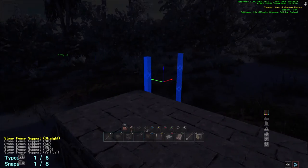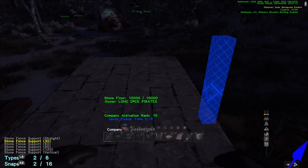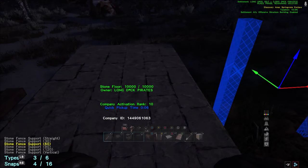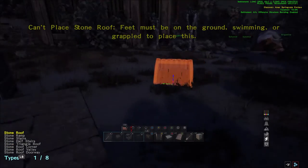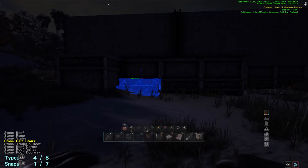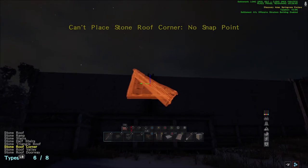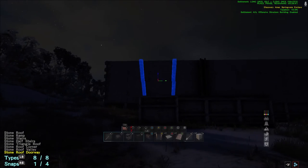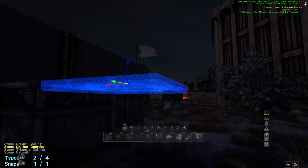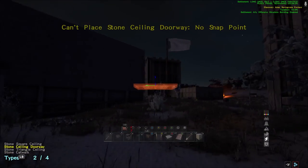We're going to go over the doorway and fence support. Same concepts apply — it gives you different snap points, different ways to place them, how big you want them vertically, and which way they're going to face. Then you've got your roof, which you can also make into a ramp or staircase. You have stairs, a half stair, a triangular roof for castles or buildings, corner roofs, valley roofs, and roof doorways. For ceilings, you've got square ceilings, ceiling doorways, triangular ceilings, and catwalks.